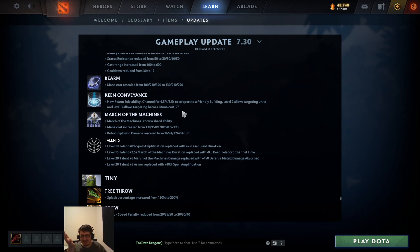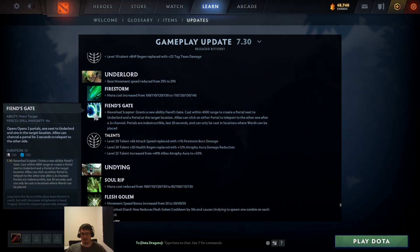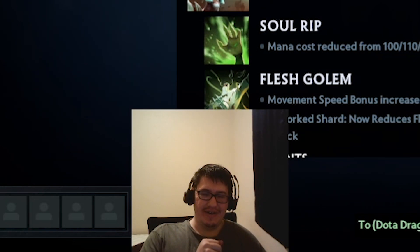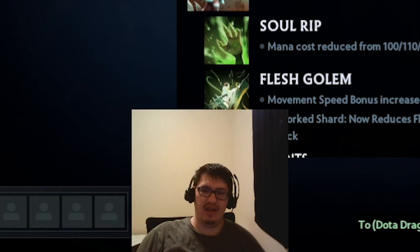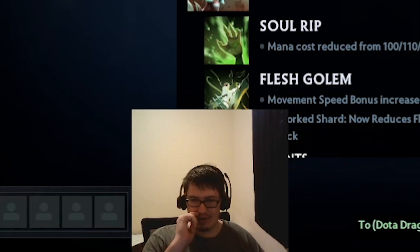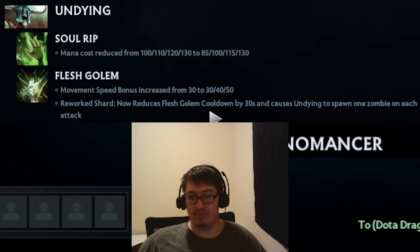Scepter rework - gives Underlord a portal ability. Allies can click on either portal to teleport to the other after a two second channel. So it's like - hey I want to save this person, boom, just pop a portal down next to them and after two seconds they get sucked to you. That's a quicker channel time than using a TP scroll - just a wah-boof, gone.